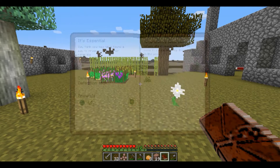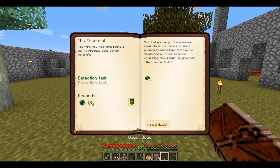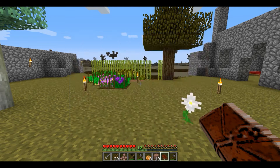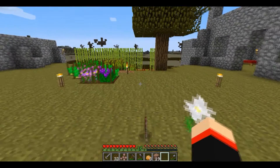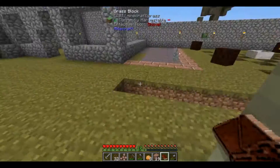Too much in my inventory. There's another quest - essence dust. I'm guessing I've got to wait for it to grow. Now that you've got the essence seeds, plant the crop to start growing essence dust. Essence seeds and all other essence producing crops must be grown on garden soil.